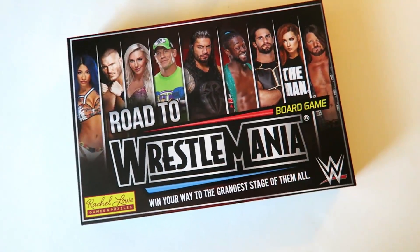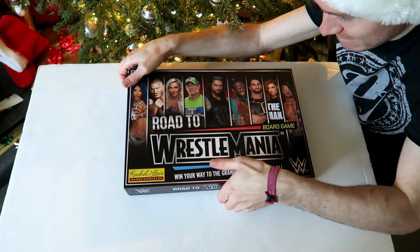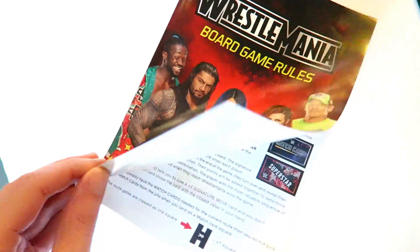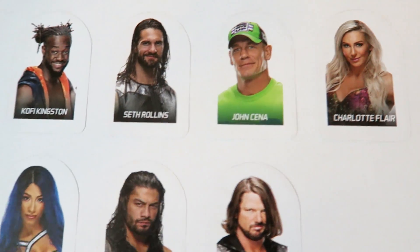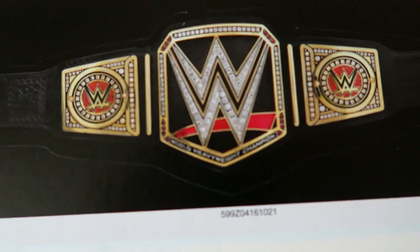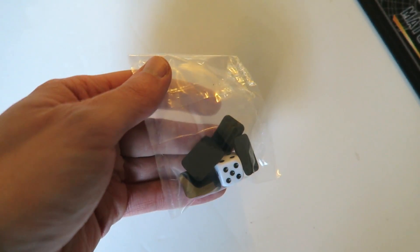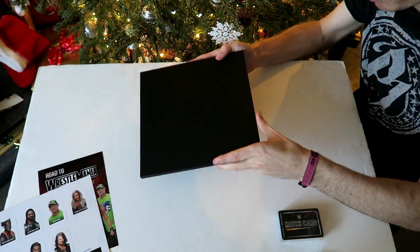Now let's get it open and see what we've got — here we go, my first time seeing the game. And there it is! We've got the board game rules, all the superstars — Randy, Kofi, Seth, John, Charlotte, Becky, Sasha, Roman, AJ — and the WWE title. These are the cardboard pieces you use in the game. We've also got the match cards, a dice, some holders, and here is the board itself.